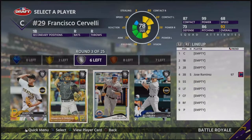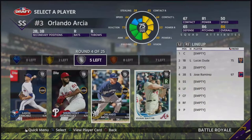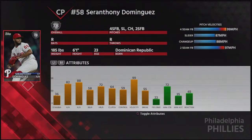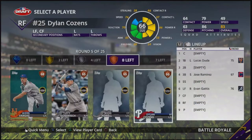Next round is a silver round. I'm going to go ahead and take Lucas Duda - take that lefty power bat. Next round is another silver. I don't think I'll go with Dominguez's 55 break. I'll take another power bat in Evan Gattis.